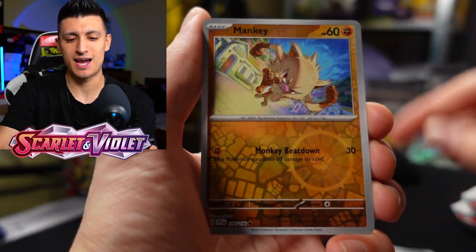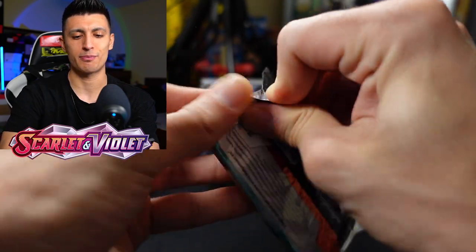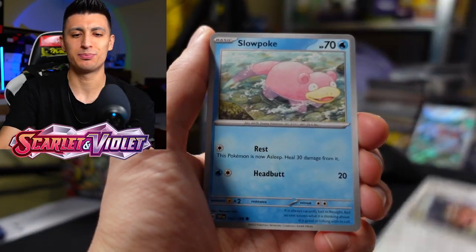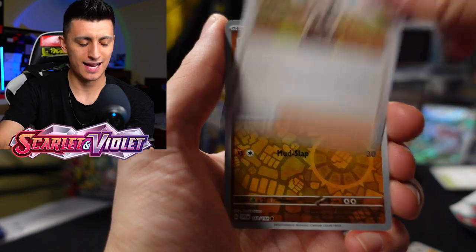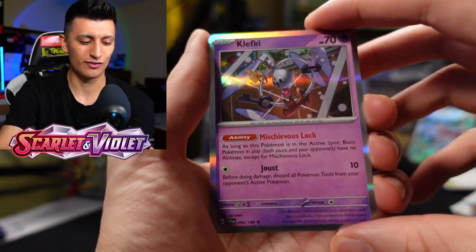First pack — we got Mankey, Buizel, and a Professor's Research. We got the reverse holo, and pack battles are going to be weird now because every pack comes with a holo rare. I'll have to figure out a new way to do the official pack battles. Second pack — we got Wash Trail Beach Court, take that out of your bulk, very valuable card. We got Sandaconda, Silicobra, a Poke Gear, and Klefki — this card is worth a couple of dollars too, so if you get it as a holo rare spot, don't be disappointed.